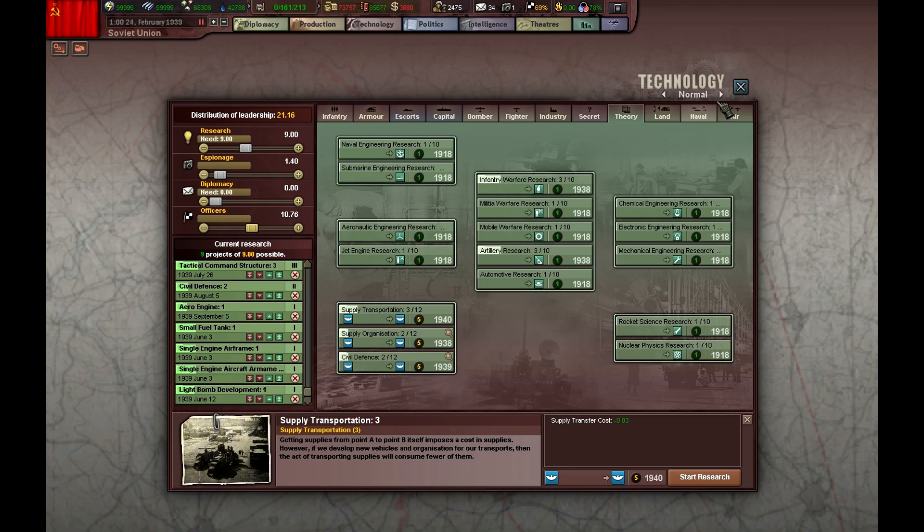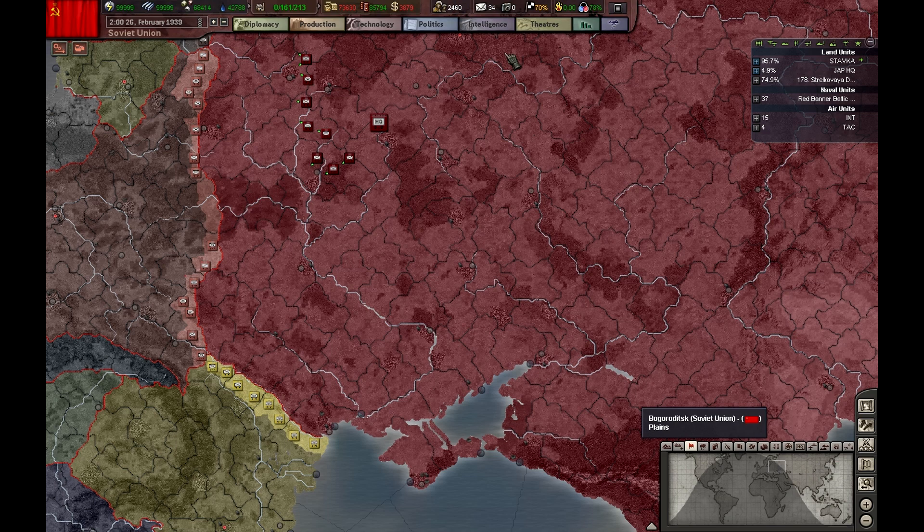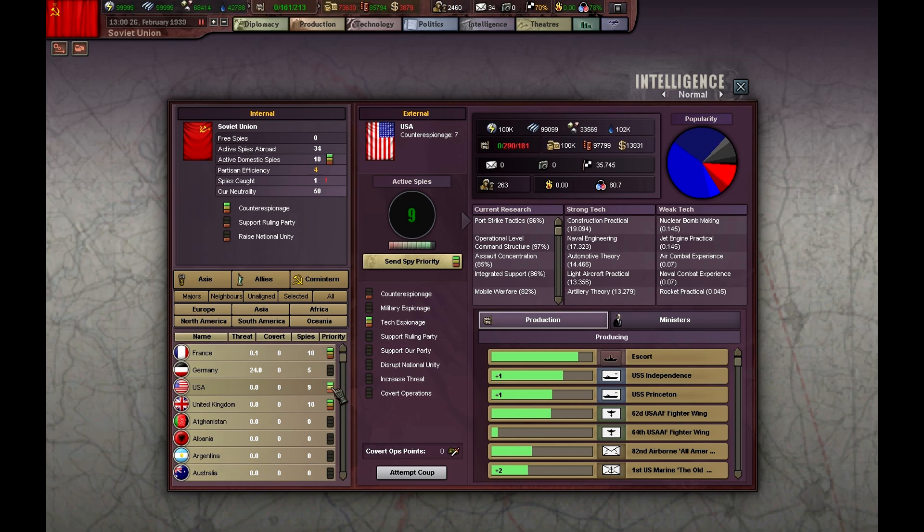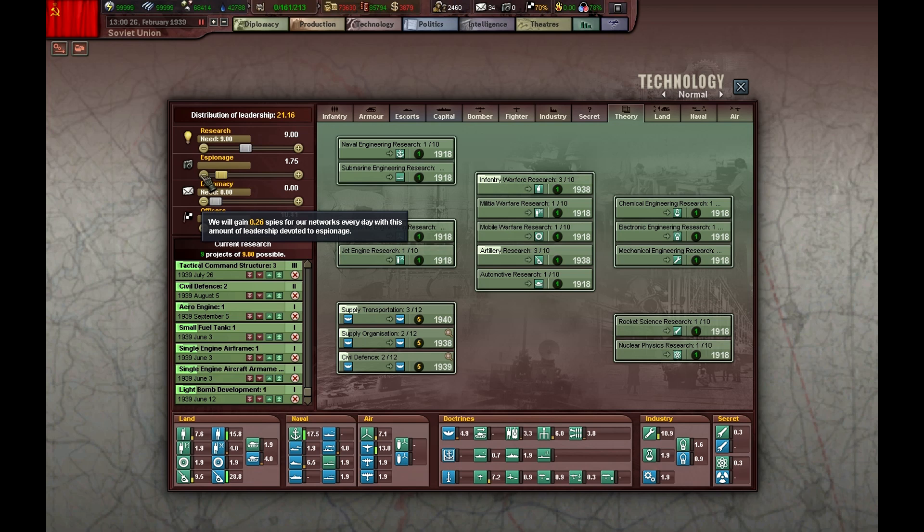Supply transportation is up to date. We are struggling with spies — we're struggling a lot. I'm going to cancel research in Germany and the US also. I don't have the leadership for this; I kind of have everything that I need right now.